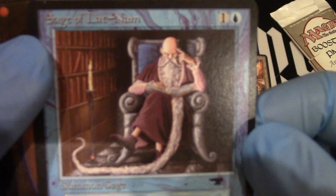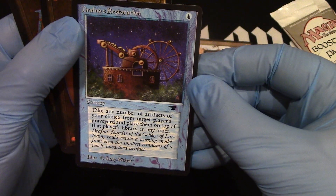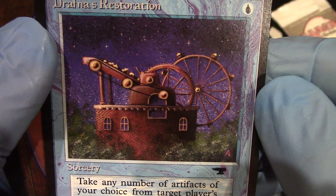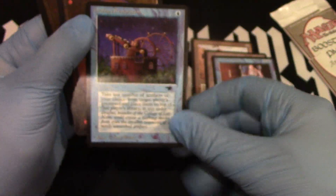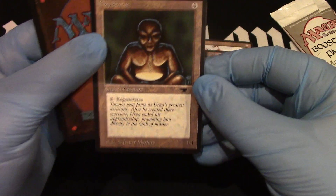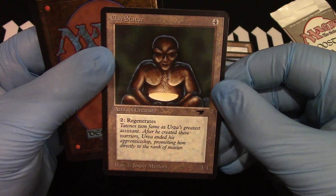Still reading his book. Hasn't moved much. Darphinia's Restoration — look at that artwork. And Clay Statue. No duplicates in the common section — that's very, very unusual.